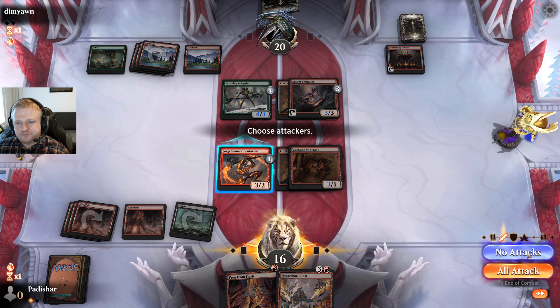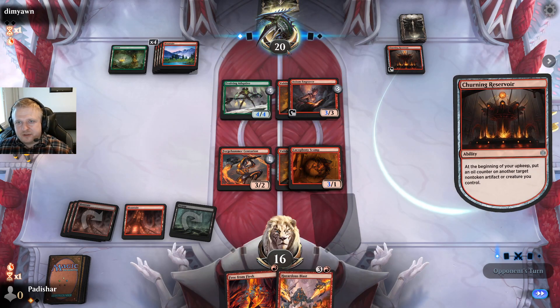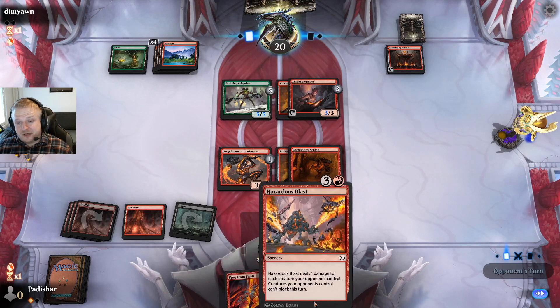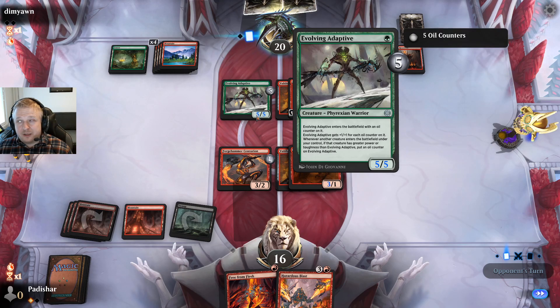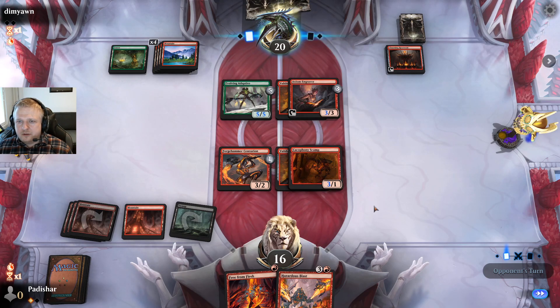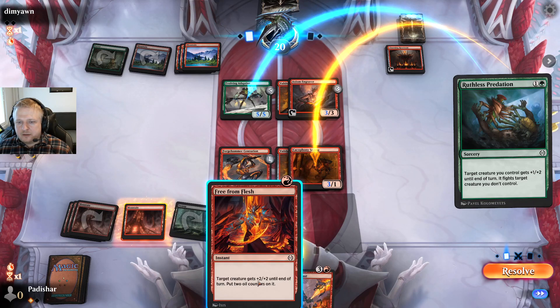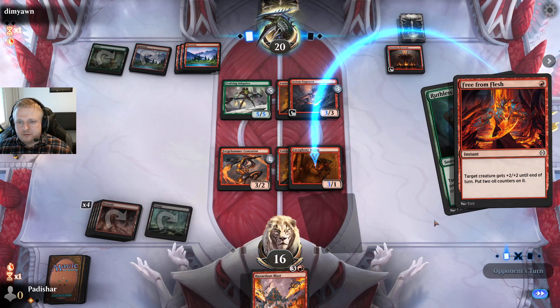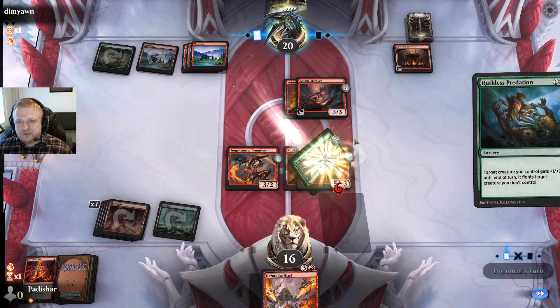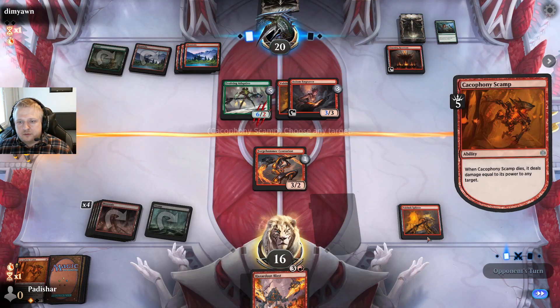I know I could attack here but I want to figure out how to get 20 power to actually win — maybe I can use Hazardous Blast to win if I just draw spells for five turns back to back, and draw one of my removal spells. I have actually only one removal spell that works on this now. This is going to be a 6/7 and I can use Free from Flesh to make the Adaptive die. I guess I could have killed the Engraver kind of for free, but I had to kill the Adaptive anyway — let's do that.